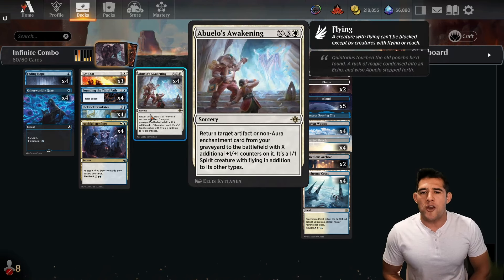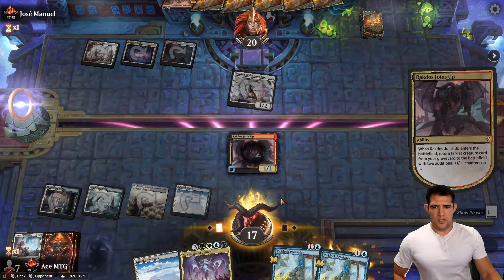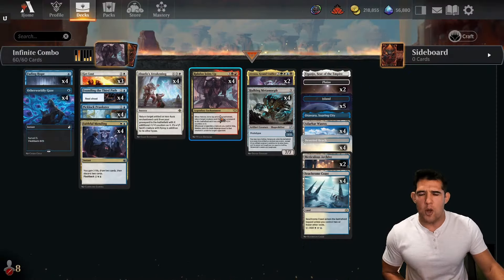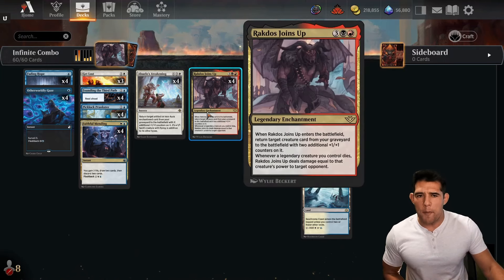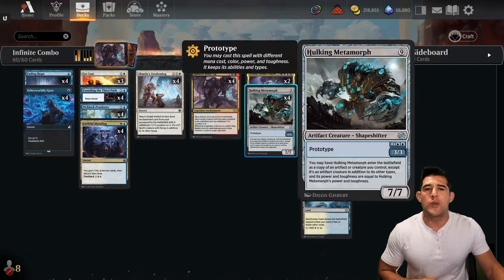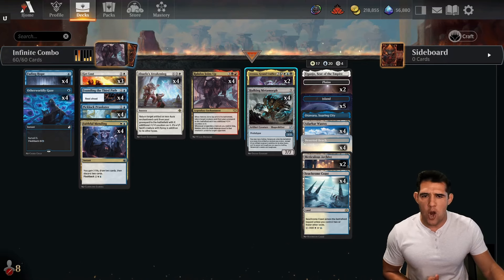We use Awakening Return - target artifact or non-aura enchantment - that's the key right there. So we're bringing back Rakdos Joins Up as a one-one creature, which does mean they can interrupt this combo. This comes back in and they could Fading Hope it, Cut Down it, Go for the Throat it - all sorts of things that could kill this. That's the reason why I have Atroxa. But let's first talk about the combo. When this comes into play we get a creature back - our Metamorph - which we make a copy of. Because it's a legendary enchantment we get the legend rule, and then we hit them for nine, it copies at eighteen, then we get it back again - another eighteen - and another eighteen. If you want to stop the combo you sacrifice the original, it pings them for one more, but after all that they're dead.